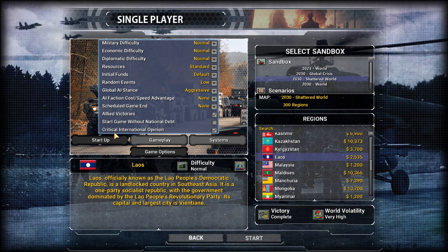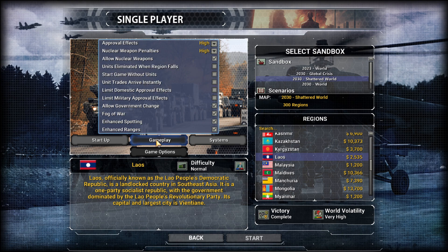Start game without national debt — I'm not going to do that. Critical international opinion — yes, we will enable that. Gameplay approval effects — high. Nuclear weapon penalties — high. Allow nuclear weapons — yes. Units eliminated when region falls: if a region is taken over and you don't have this selected, then units of the conquered region will automatically have ownership pass to the country that took them over.